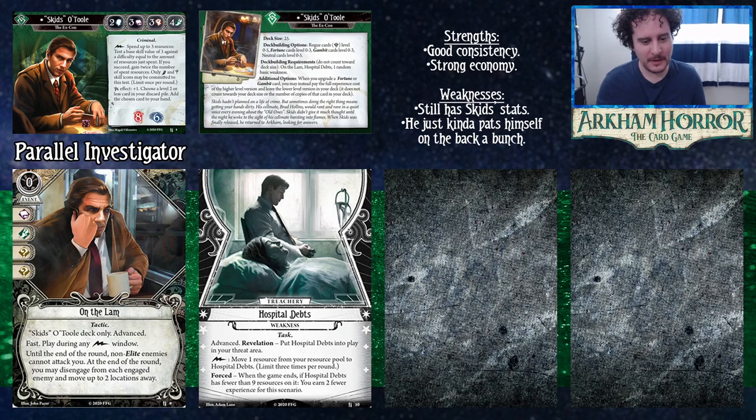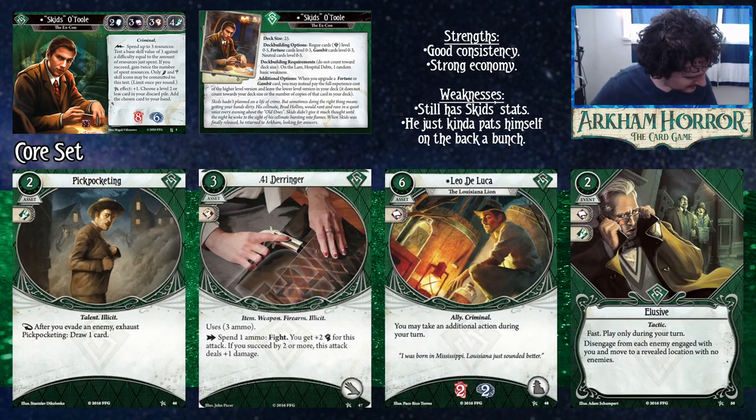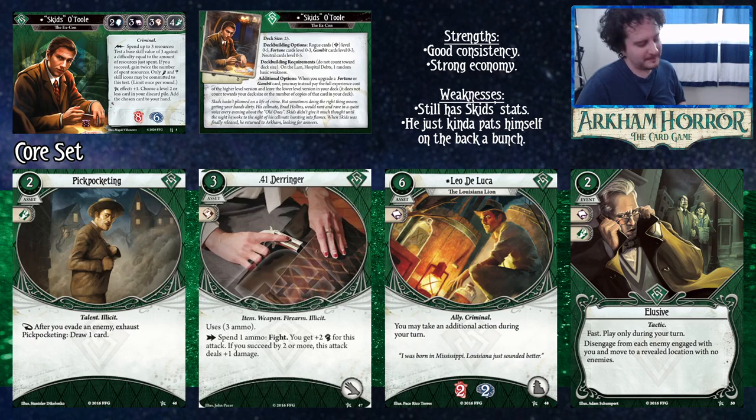Now let's look at the core set green cards. We have Pickpocketing first — a two cost asset that commits for Agility. As a reaction after you evade an enemy, you can exhaust Pickpocketing to draw one card. Skids already gets the money side of economy handed to him, so this is a good way to complete the equation and get some card draw if you can consistently evade enemies.